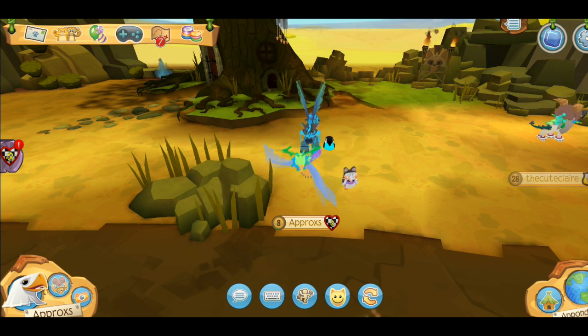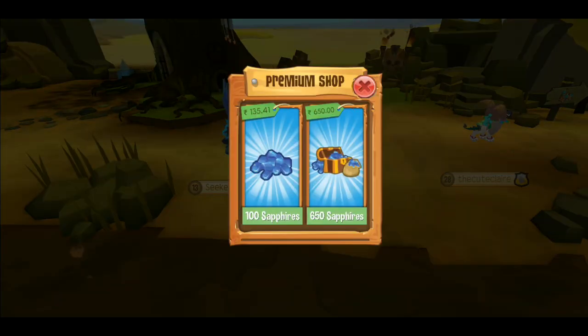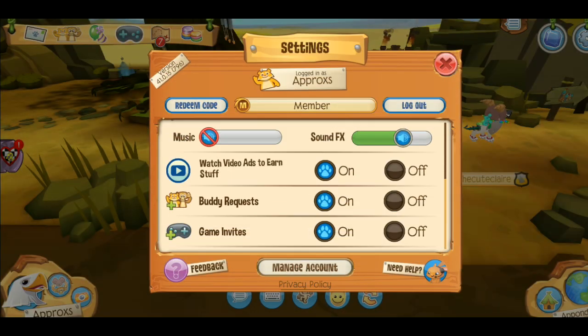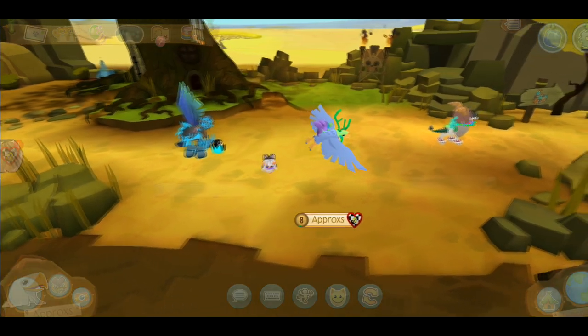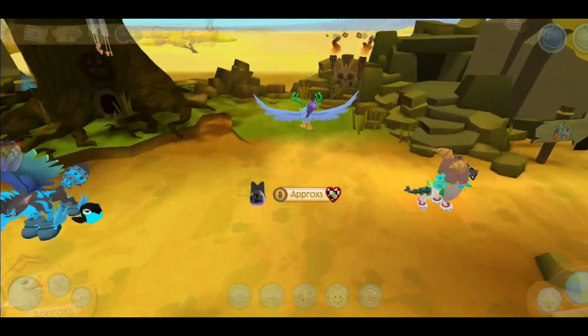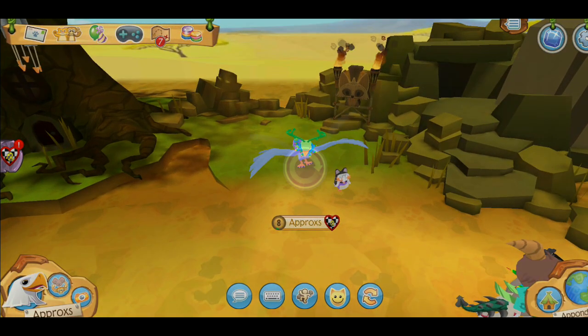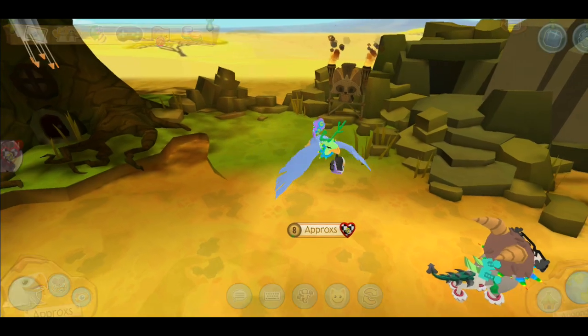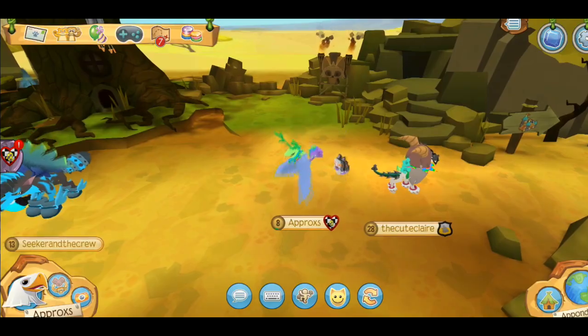If you want the best value for money, do not buy sapphires directly from the store — it's not worth it at all. Instead, buy the one month membership bundle from Google Play, Apple, or whatever platform you use. That gives the most value, though obviously the one year membership is the best. Just don't buy sapphires straight out of the store. Get membership and you'll have a lot of other benefits too.